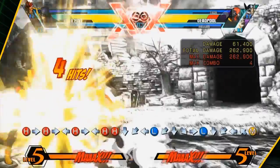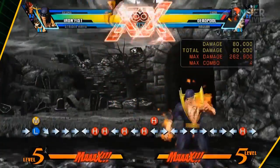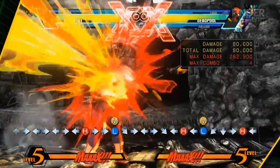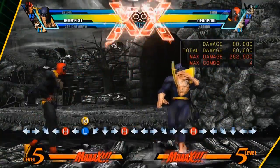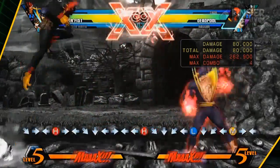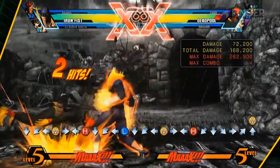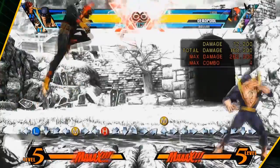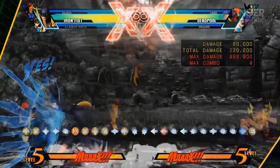So you want to go with standing C as your general whiff punish button. His forward C is a great anti-air, and you can jump cancel off this button and go into a jumping combo, in which you will land and chain into a wrecker. I'll be showing you guys this in his bread and butter section later. There goes his forward C — great anti-air. I don't see anyone jumping in on that button.